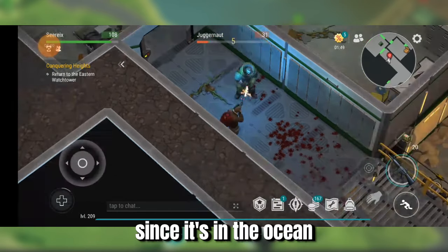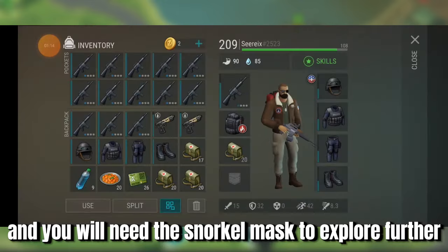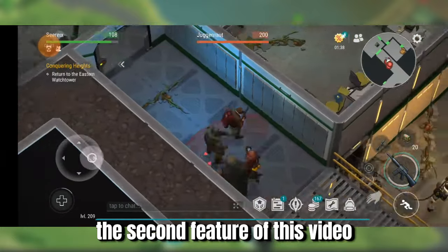Also, since it's in the ocean, the deeper levels would be submerged in water, and you will need the snorkel mask to explore further, fighting unique zombies with new underwater mechanics. As said before, a vehicle is needed to visit this area — the second feature of this video.